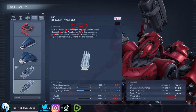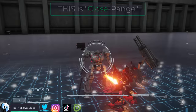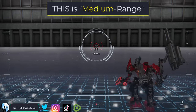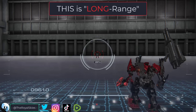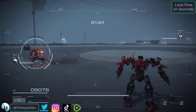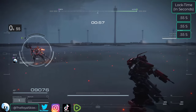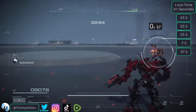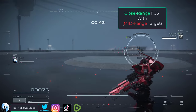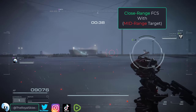Lock speed is broken into three categories: close range (0 to 130 meters), medium range (130 to 260 meters), and long range (anything beyond 260). If you're using the best close range FCS, when the enemy is closer than 130 meters, the time it takes to go from pre-locked to locked will be extremely fast. However, if you are targeting an enemy outside your FCS's ideal range, your lock speed will be significantly worse.